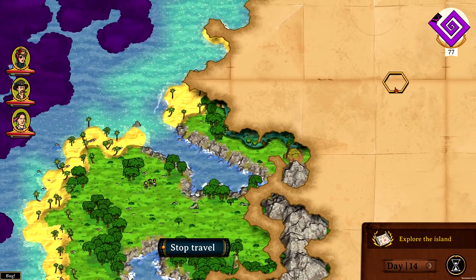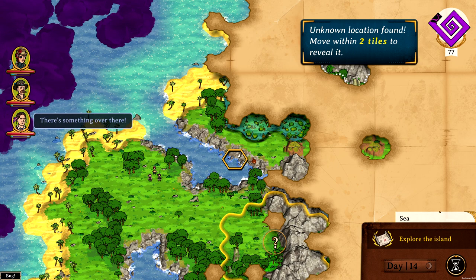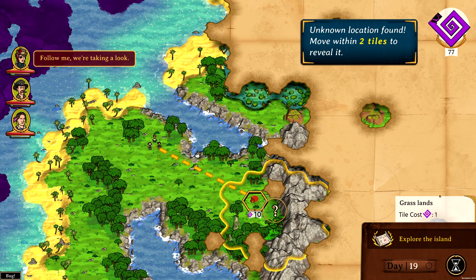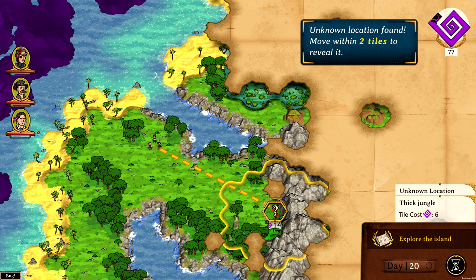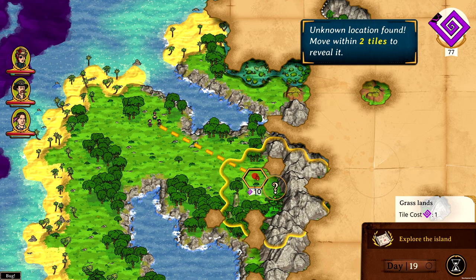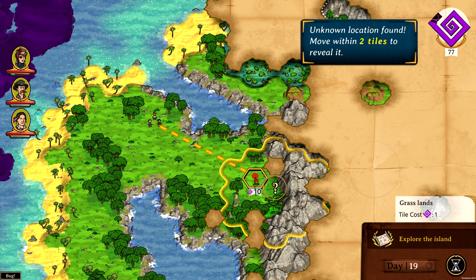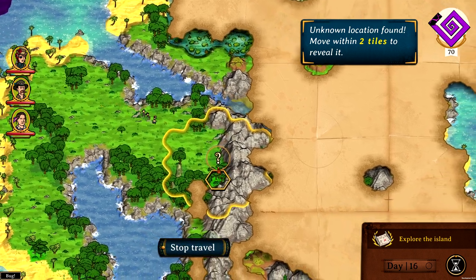Why is sanity so important? You can go below sanity but then something bad will happen. We've found an unknown location — move within two tiles to reach it, which means you should be adjacent or on it to access it. That saves you a step, so you usually step nearby to uncover unknown spots too.